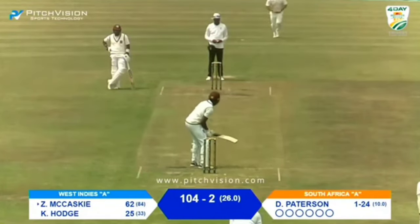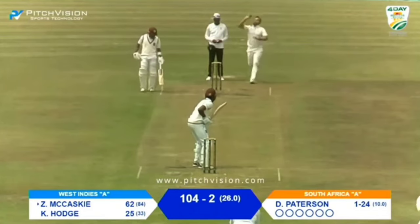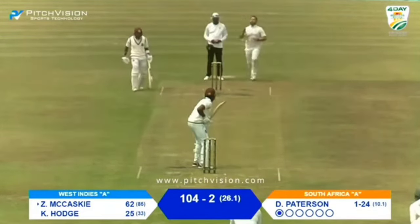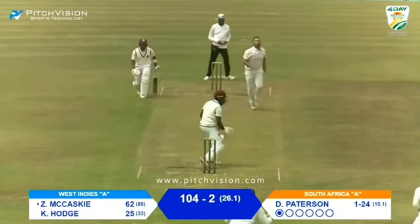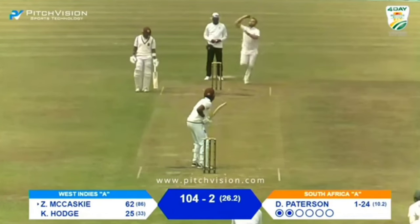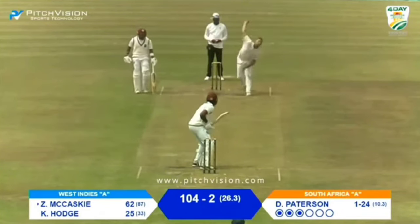Let's see how Dane Patterson set up Zachary Makarski here on day two of the second unofficial test match between Windies and SAA. Starting off with one that's back of a length that just nips back into Makarski, and then he bowls the very same ball but it moves away. He tries to draw Makarski into a drive but it doesn't bite — Makarski lets it go.